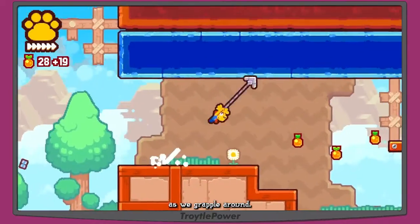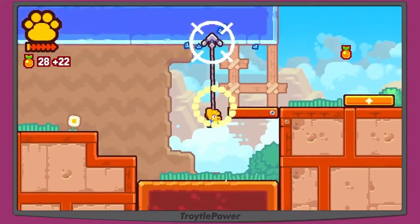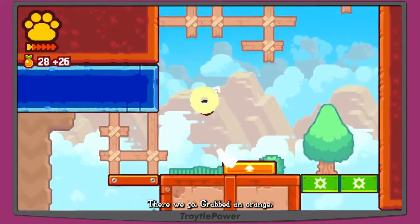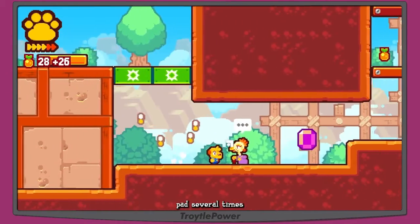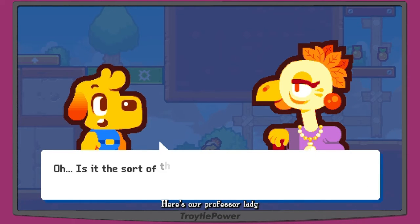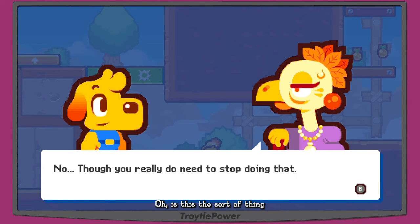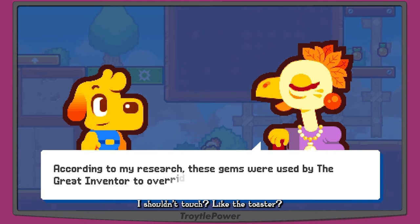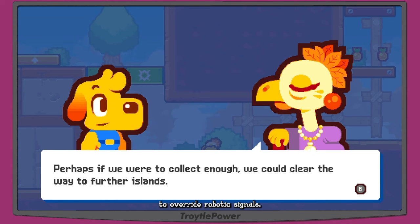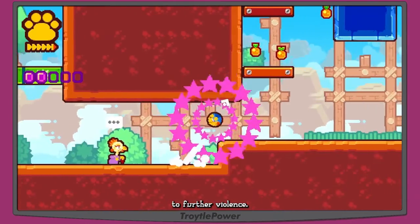There's a bouncy pad, grabbing more oranges as we grapple around. There's a grapple point, we grab an orange — oranges going in a circle, so we hit the bouncy pad several times to collect them. The professor appears: she explains the purple gems were used by the great inventor to override robotic signals. Collecting enough could clear the way to further islands. There are five hidden in each stage.